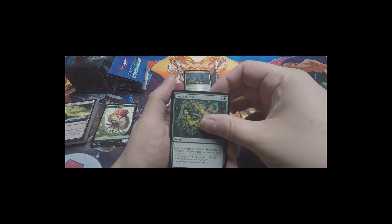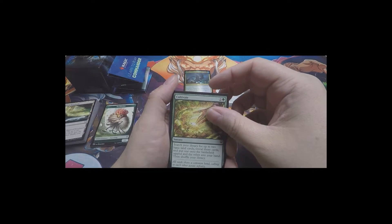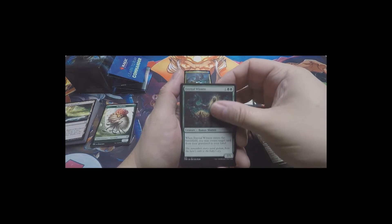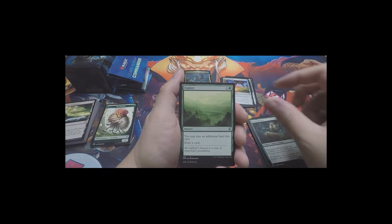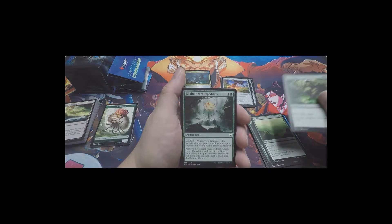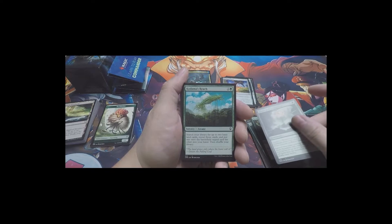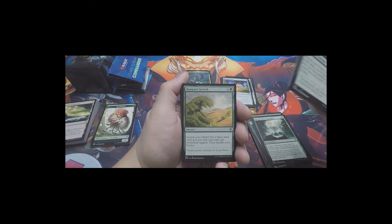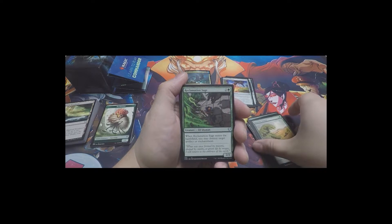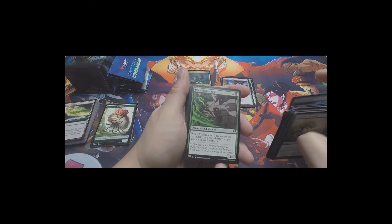Acidic Slime, Beast Within - that will produce the 3/3 Beast tokens we saw earlier. Cultivate, Eternal Witness, Explore, Harmonize, Khalni Heart Expedition - very effective card there. Kodama's Reach, Rampant Growth. Those are the green commons.